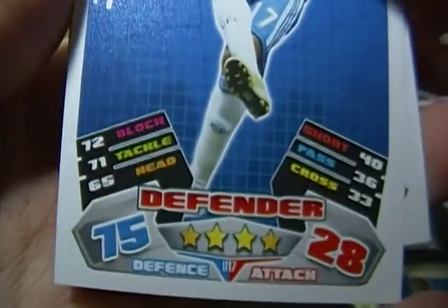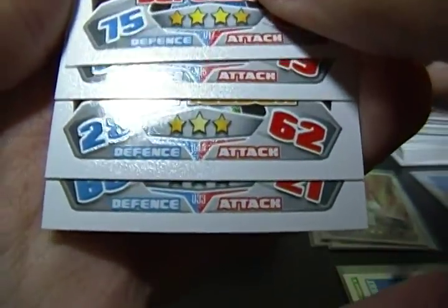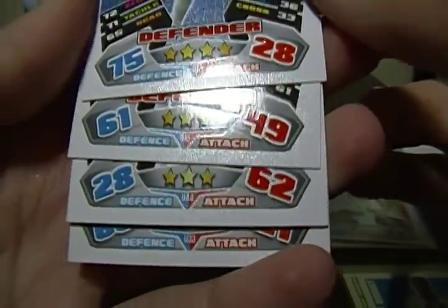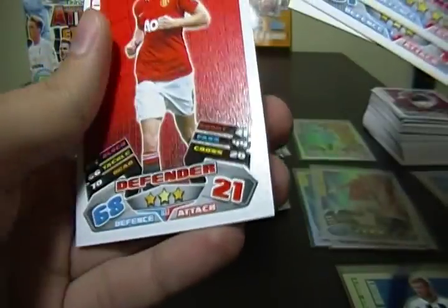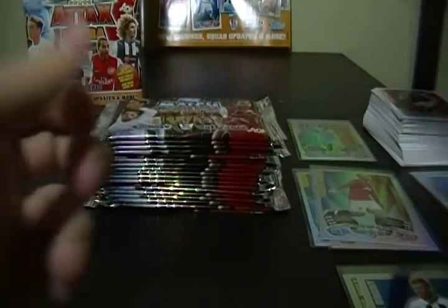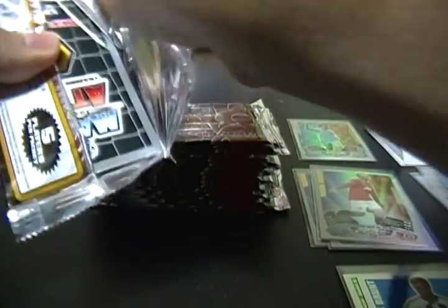I'm pointing out the commons — the letter in here does not have to do with the team they're on. I think 'N' is new signings — it says 'new signing,' numbered N and then the actual number. I can't remember what the 'U's were — I think those are ones that were playing for the team for a while or didn't have a card last set. Man of the Match has 'M' for Man of the Match, those are out of 20, and I think a couple of the other ones are out of 22.